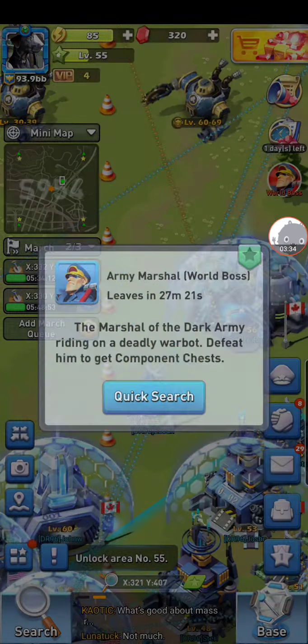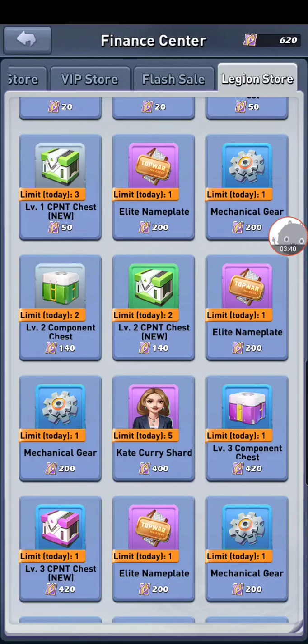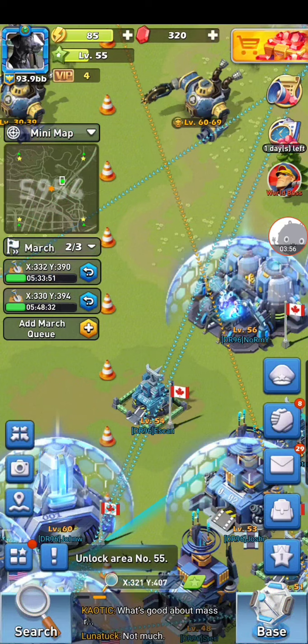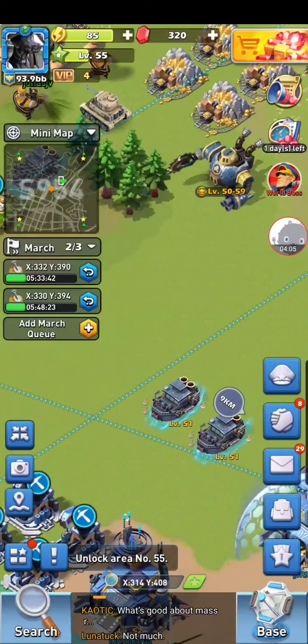Hit the world bosses when you can. Do your reward quests — that's how you get Kate Curry, and she increases your gathering speed. That helps a lot when you're at higher level and looking at 20-something hours of gathering; throw her in and it's more like 18. Black Widow's another one — she's not as effective but she's good, and she's one of the earlier units you'll unlock.